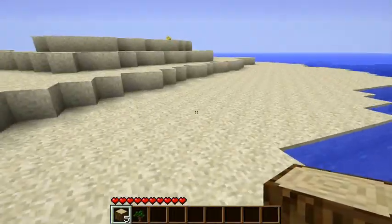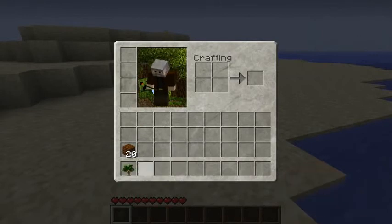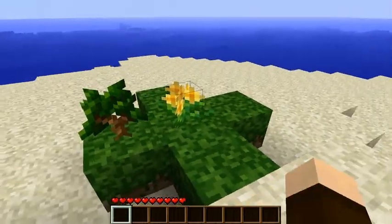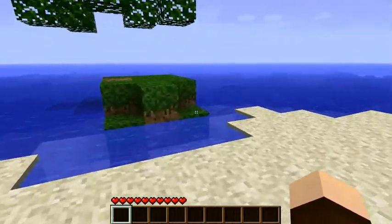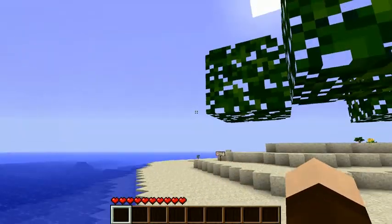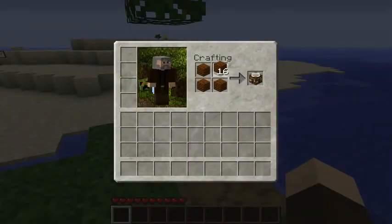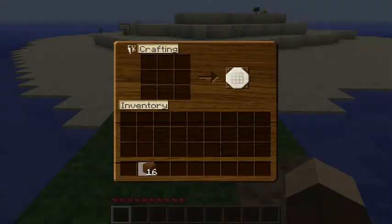It's been a long time since I played Survival Island, so many things have probably changed. We got wood, we got saplings - that's awesome. Let's plant them over here. I'm going to need a workbench. We need mines, we'll need sticks. Let's make a wooden pickaxe. There we go.